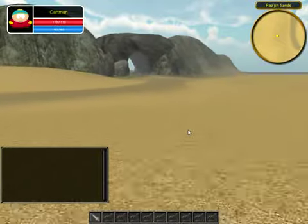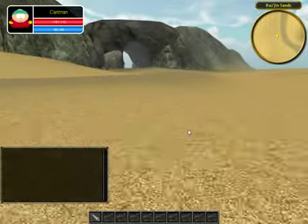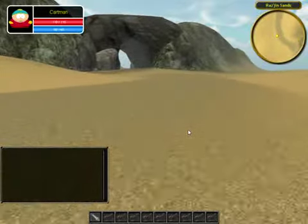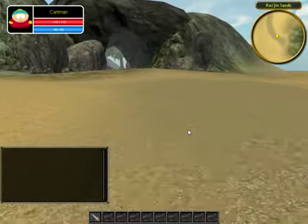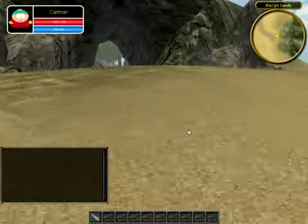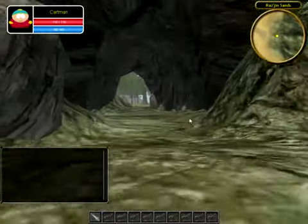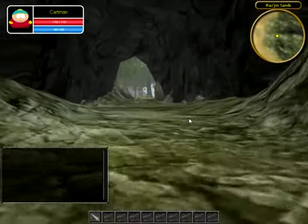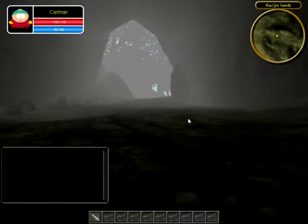It didn't take me that long to actually implement the scripts for that. As you can see, there is a little bit of a bug within the minimap script itself — it doesn't show some of the models. As you can see, it doesn't show the cave model in the minimap. I didn't know if it was a Unity bug or something I have to figure out myself.